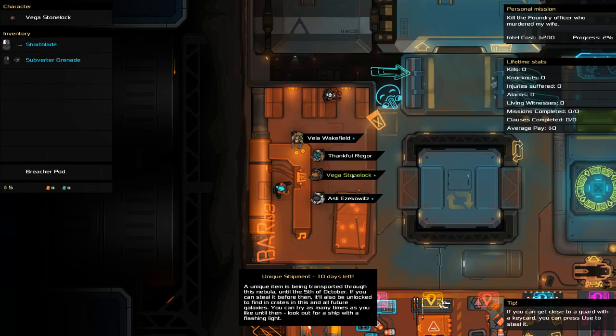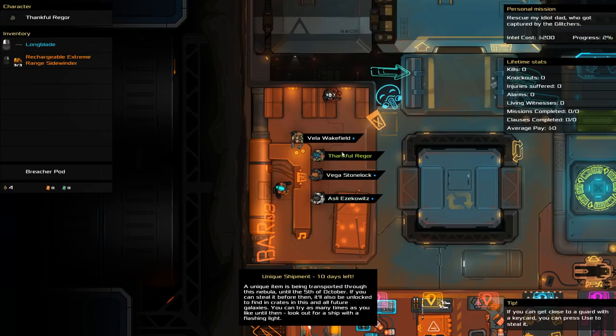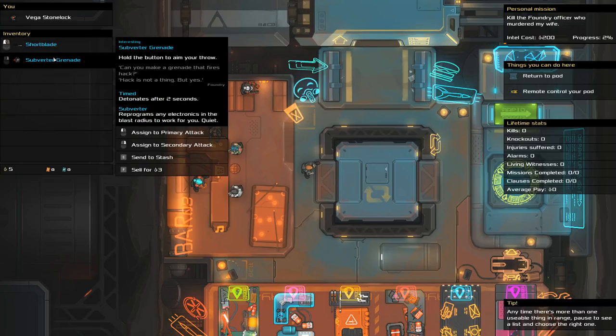I'm going to pick a simple character. Let's play as Vega Stonelock. Everybody has a personal mission, by the way, which you can see in the top right. They all start with a certain amount of credits. They start with five credits, a short blade, and a subverter grenade. The short blade is a melee lethal weapon with quick recovery, a short dash range, and is quiet. The subverter grenade is something we can throw that reprograms any electronics in the blast radius to work for you.